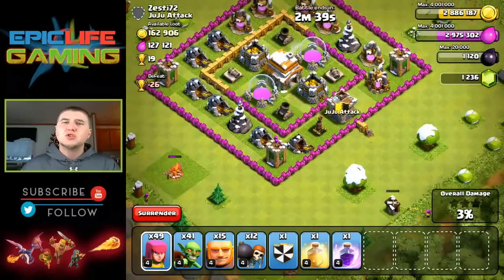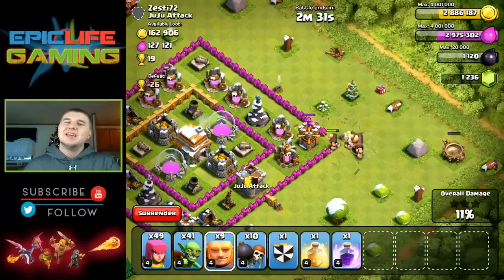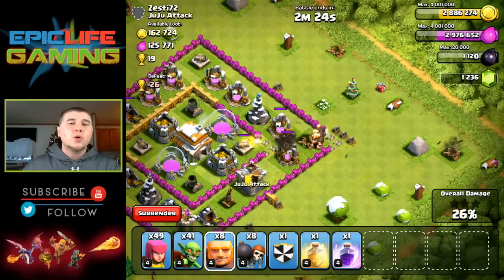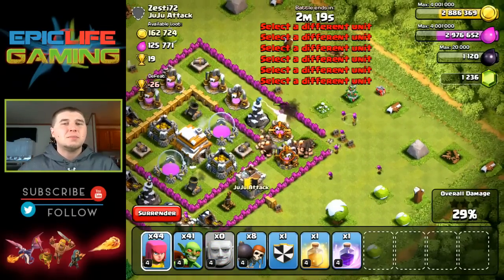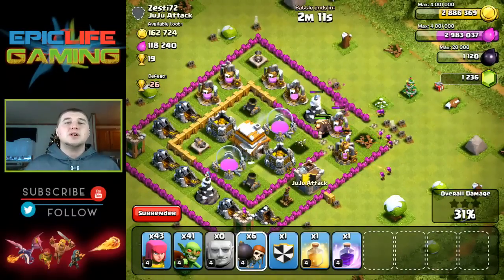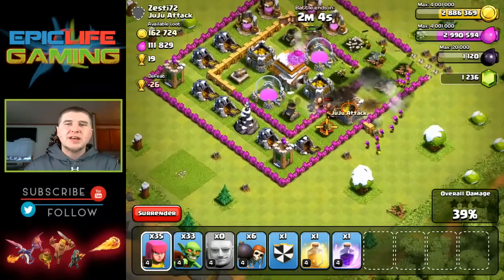I check to make sure there are no clan castle troops. I see where I want to drop my giants and I think I want to drop them in the right corner because that way they'll get to the center quicker. They only have two defenses to take out instead of three. I could have gone after the top corner, but I definitely wanted to take out a wizard tower on the way there because wizard towers do a lot to giants since they clump together and wizard towers deal good splash damage. But my giants did perfect — most of them went into the center like I wanted.